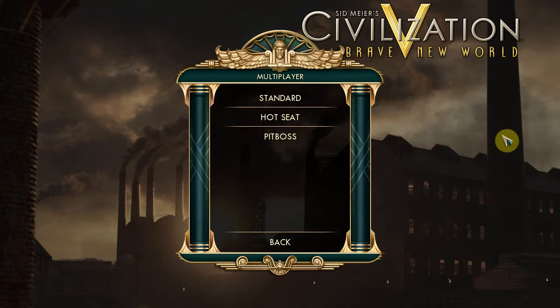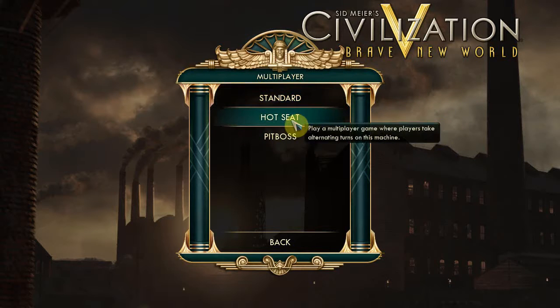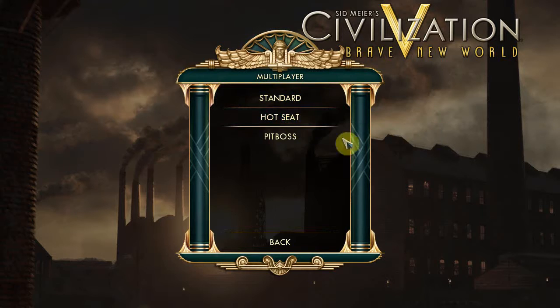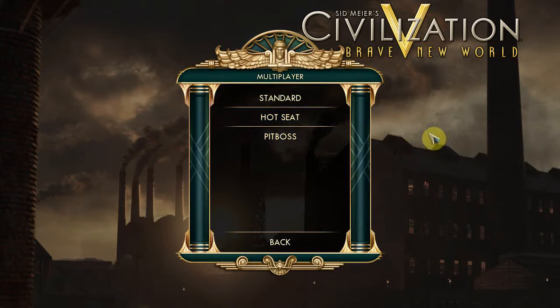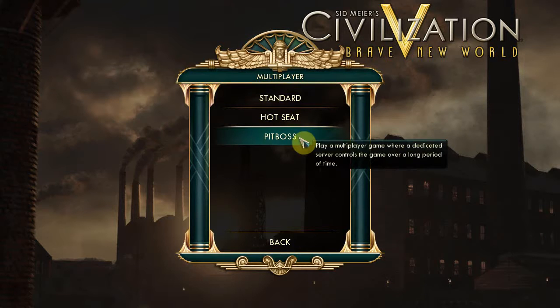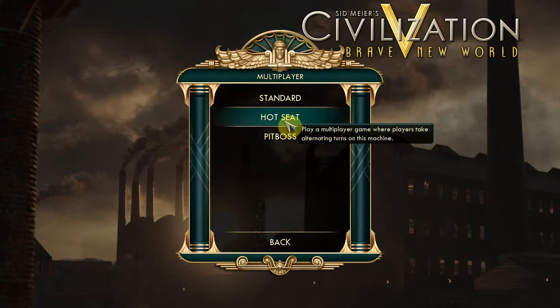It'll all come back. But I haven't played this one. Now we're going to do a hot seat version. The standard is where you play over a network. Hot seat is where you share a keyboard. Pit boss is where you have some dedicated server on the network. And you can play by email, which is ridiculous - at the end of the turn you have to wait and receive an email and load up the game again. It'll take you years to play it like that. Anyway, hot seat.